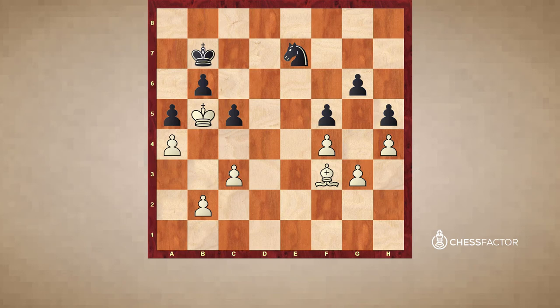Now black has a choice of where to go with the king. If king c7, it allows king a6, which is clearly progress for white. But if king a7, then there is c4. Black is in zugzwang — the king can't move because the b6 pawn will be lost, and if the knight moves, then the king comes into the position via c6.